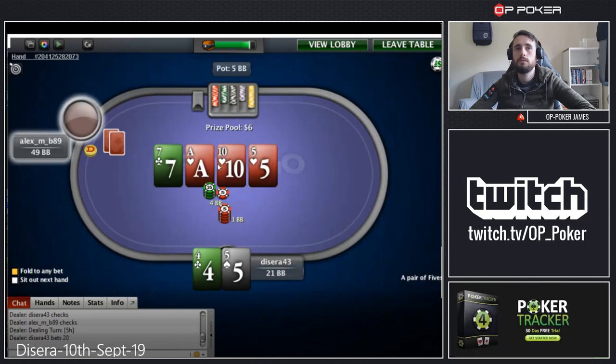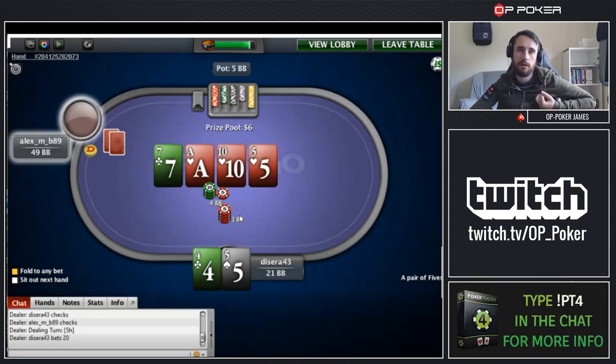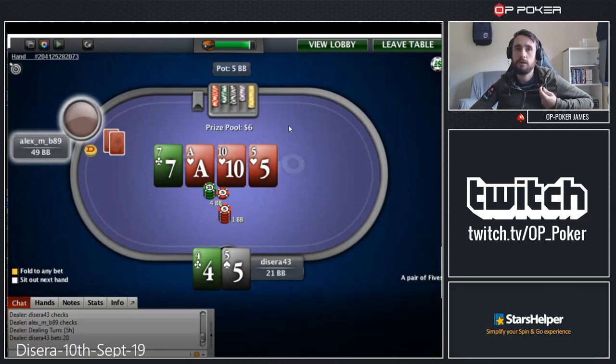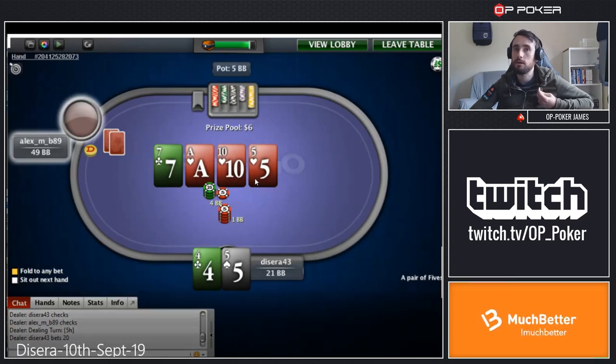You check, he checks back, and you hit a pair on the turn. I'm not sure what this bet is for — value against king-high? I'm guessing that's what it is, but I don't like it at all. You are very capped in your range. A lot of hands like ace-10, ace-7 suited, ace-5 suited might be raising against his min-raise. You don't have pocket tens, pocket sevens, and all these things Alex could have. I think I would prefer to check, and if they bet three big blinds or more I would just check-fold my 4-5.